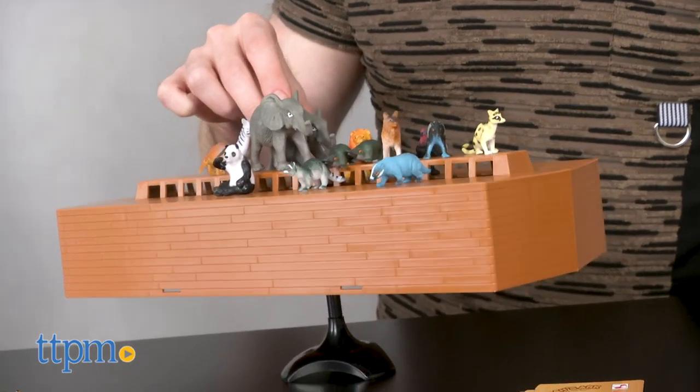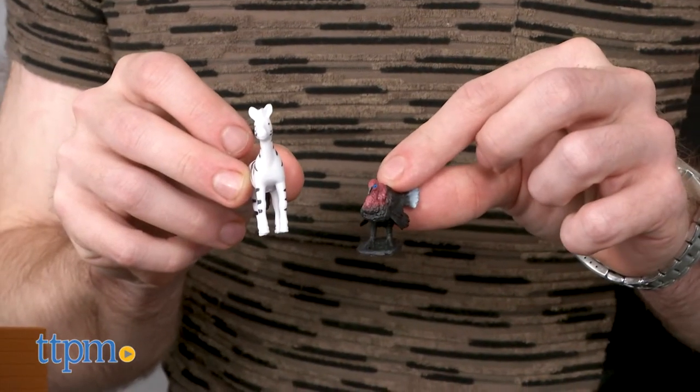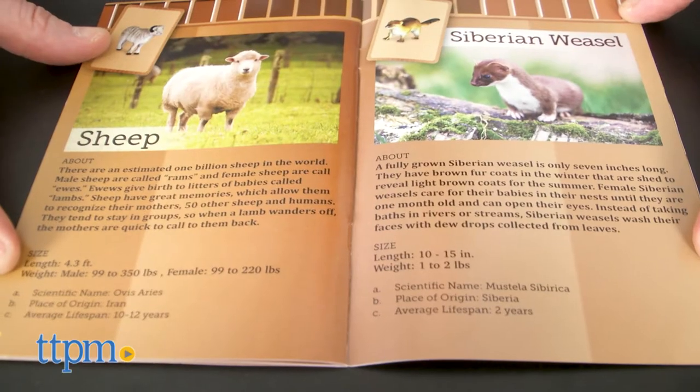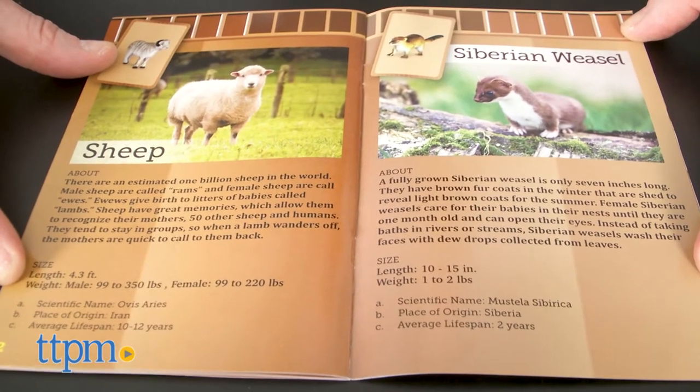I always enjoy balance games like this and I love the theme — cute animals and animal information. The cards have some basic information about each animal, but if you want more, check out the facts book.